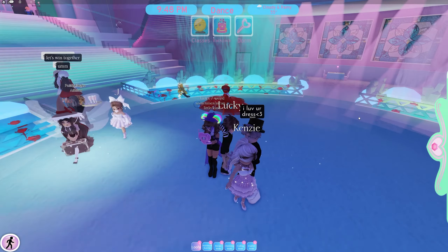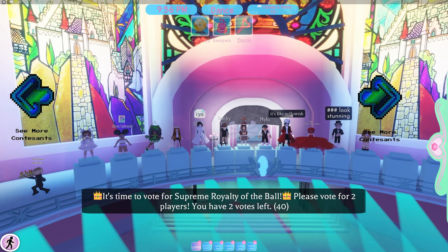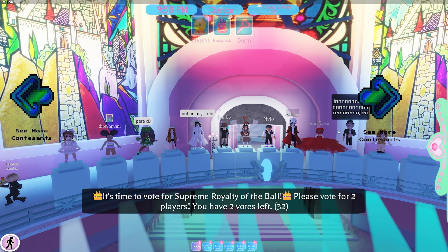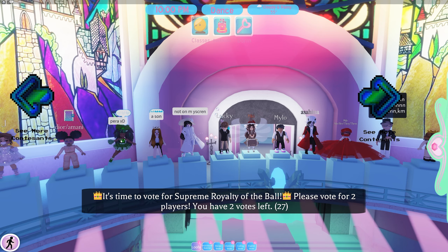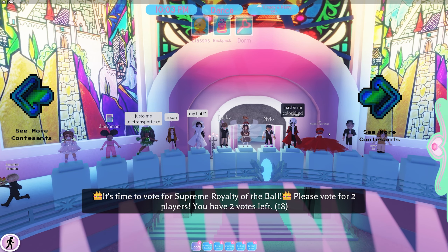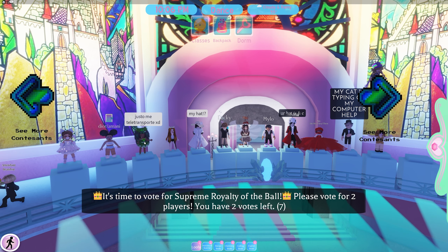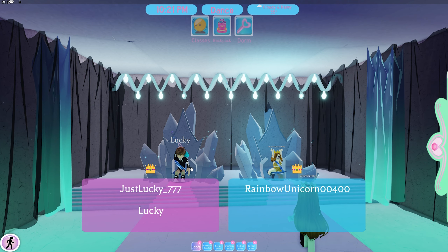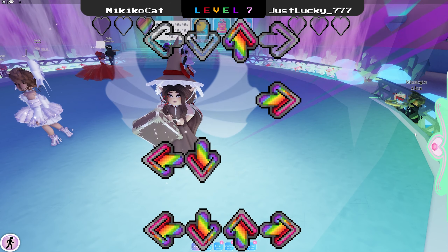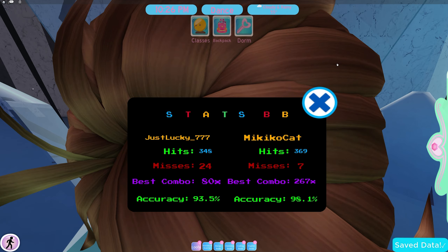It's paused until they announce the winner and then it'll resume. I'm gonna vote for you. I'll vote for you. I have two votes. I usually don't vote for anybody else because then it's a higher chance for me to win. I voted for the person who said para because their outfit's cool and green, and I voted for the person who said jinkum because they look very cool in their outfit. How do I vote? You just press on them. It's you — you won! That's our stats.